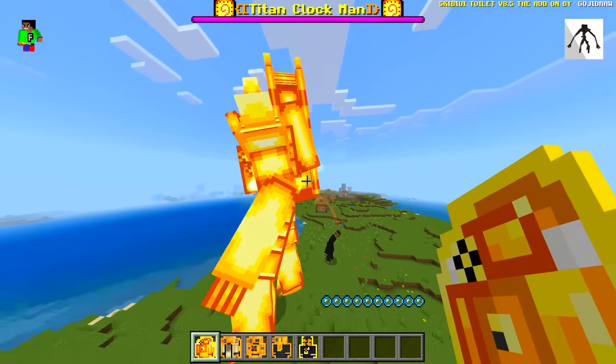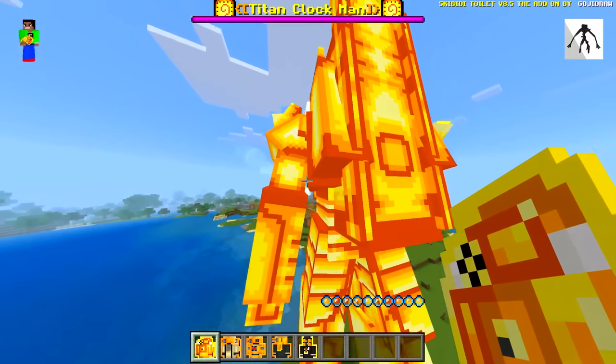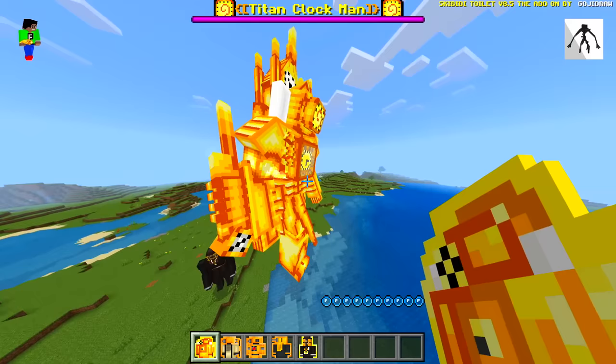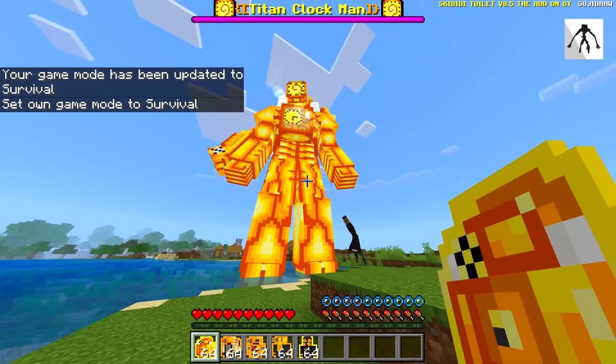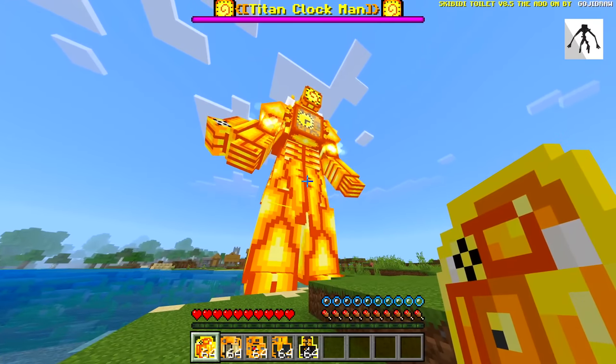This mod is insane, dude. There's like white particle effects coming out like smoke or something. Now I'm a little bit scared to try this out but we are going to do it. Let's go into survival — does he want to attack me? He kind of looked over here when I went into survival, so it's a little bit scary.